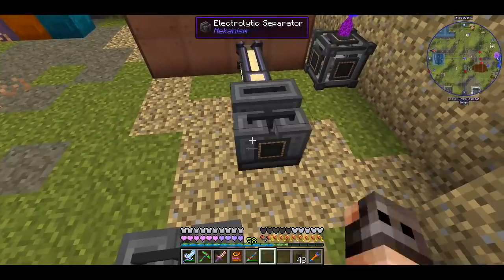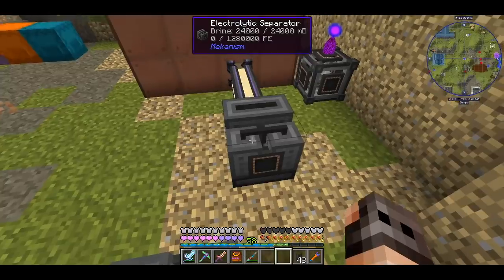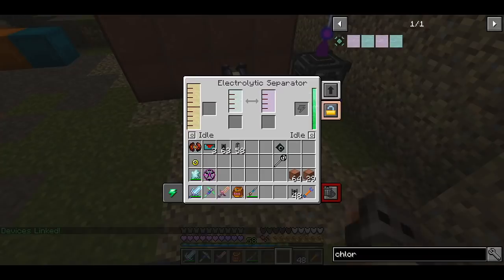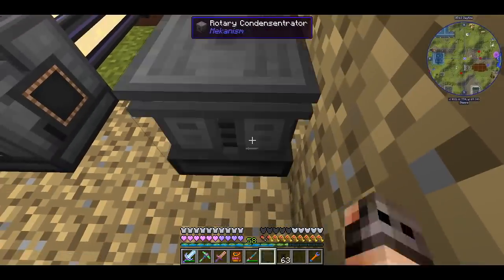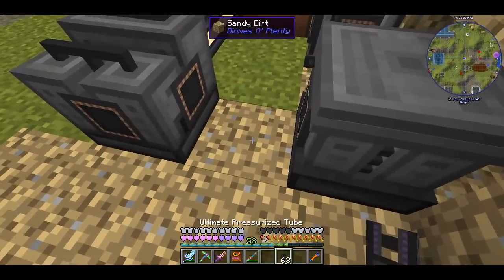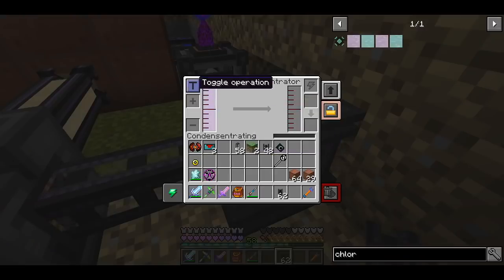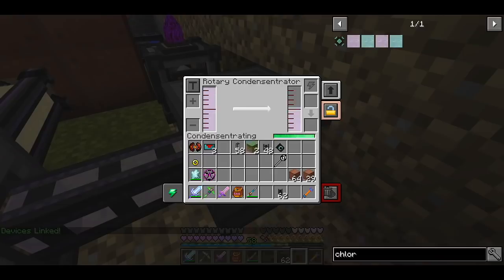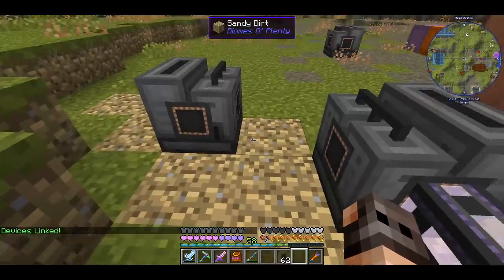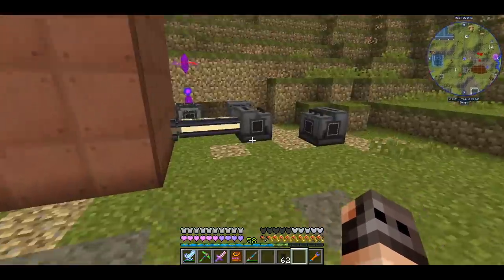If we put brine inside an electronic separator with power, we get chlorine and sodium — we don't need the sodium. The chlorine is a gas, and in order to convert it to liquid we need a rotary condensantrator. We give it power and it works. So we now have liquid chlorine. Note that these two processes — chlorine production and draconium crystals — are separate and have nothing to do with each other.